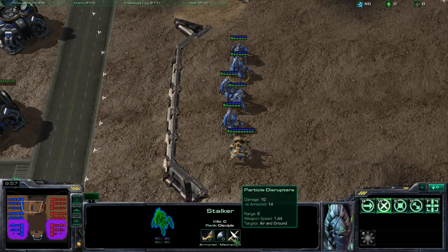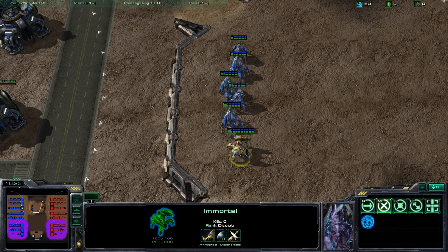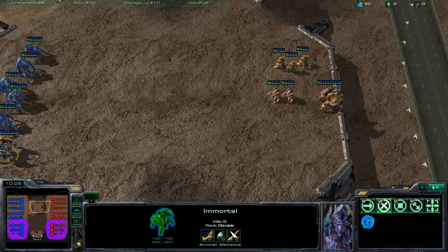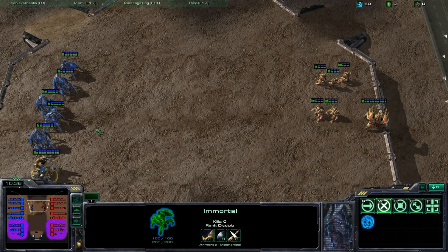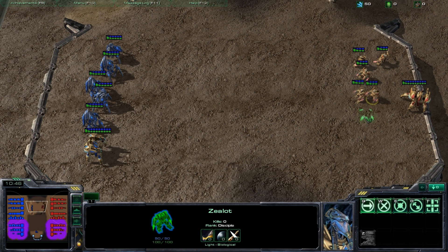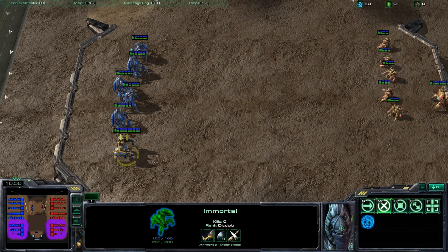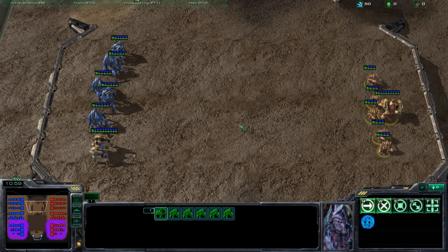If you look at these units' damage, the stalkers and the immortal both get bonus damage versus armored units. Especially on the immortal, it's a huge difference — shooting a non-armored target puts out 20 damage, whereas shooting an armored target puts out 50 damage. So you definitely want the immortal shooting armored targets. Zealots have no armored tag, whereas there is armored here. So immortals will waste stalkers, but zealots are not nearly as affected by stalkers or the immortal. In a straight-up fight, none of these units get their bonus damage even though you'd assume they'd be in better matchups.